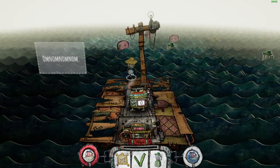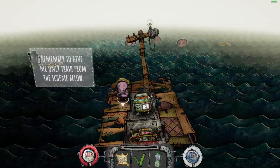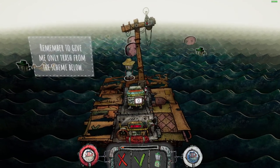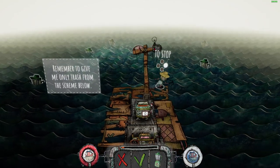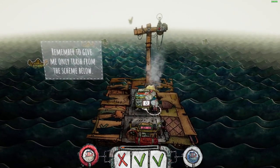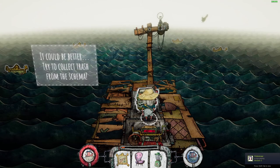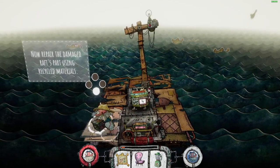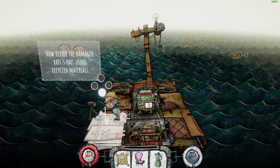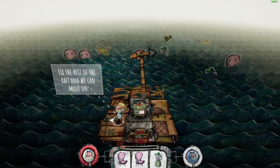Let's catch some materials. The tips are way too fast. So we get trash and put it in the grinder — set sofa, that's literally a chair. Remember to give the grinder only trash. This is a very picky trash grinder. I have five materials now — we can repair it more. So that's how this game works: fix the raft so we can move on.